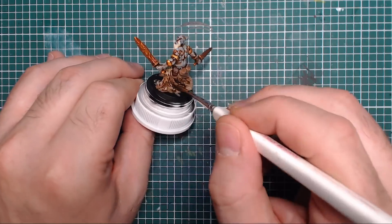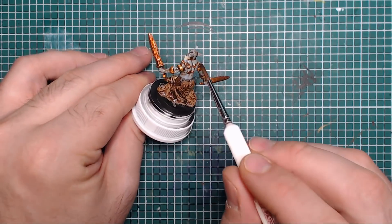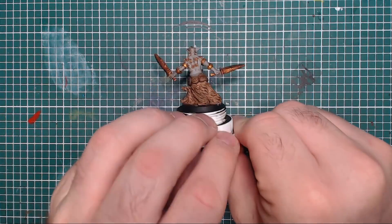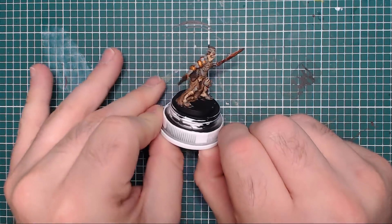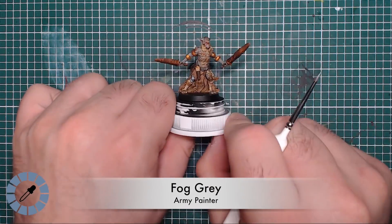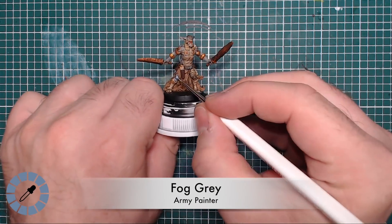Now we're on to the wash and shading stage. Austin has chosen Soft Tone - close to the zombie shader if you have the zombie side set - and applies a single coat all over the model, dulling it down completely. Then we move on to highlighting, starting by taking out the base Fog Gray again to highlight all of the orc's skin.